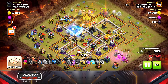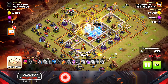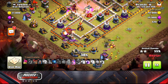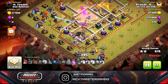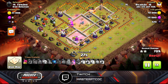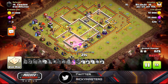A lot of troops hit the spring traps, some hogs went away, but no problem. My miners are still on the outside, hogs in the middle. I dropped the siege machine right here and I'm taking the inferno with the yetis. Look at this — I think I'm even going to use the queen's ability.